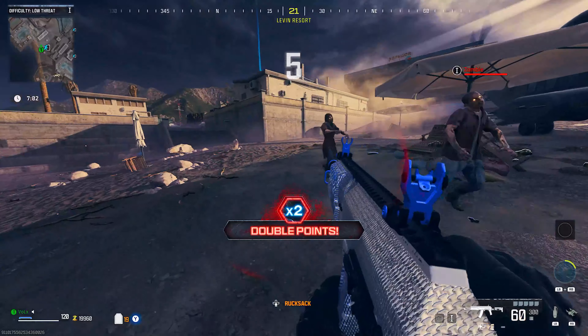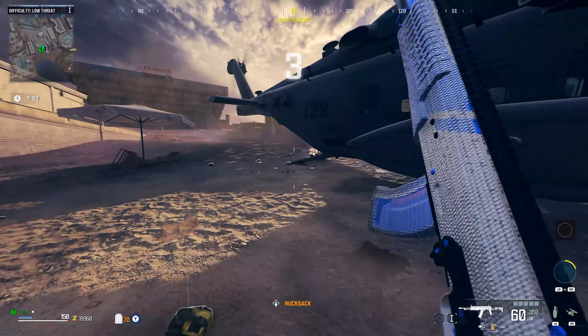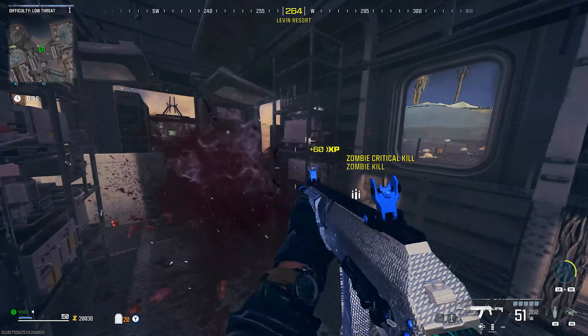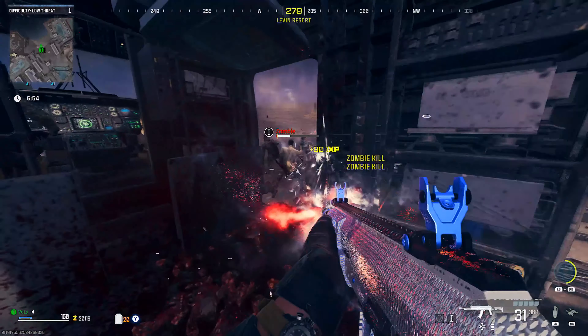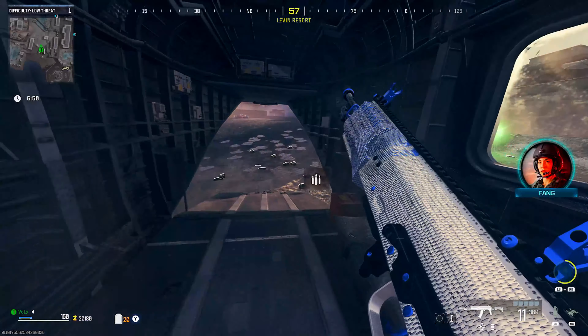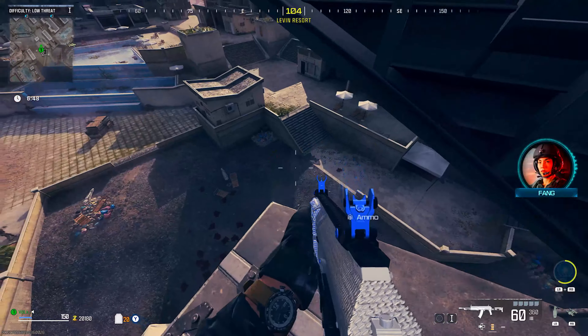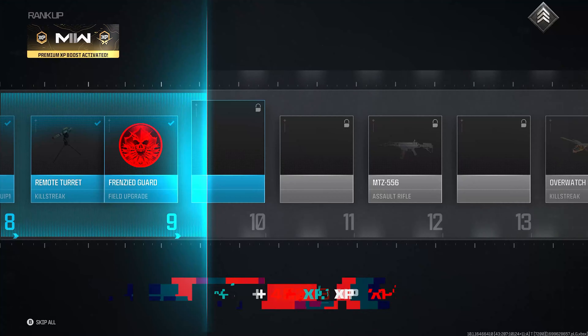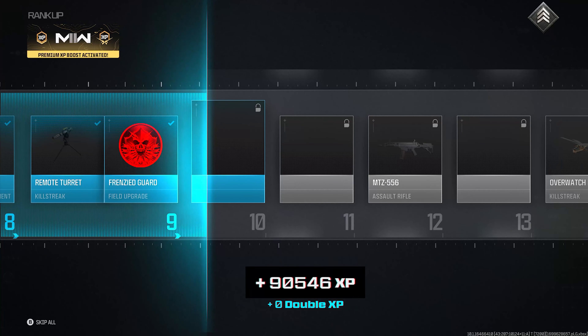After the helicopter has been gone for a minute, the exfil location will activate again and you can start the process once more. Continue doing this until the time is down to about five minutes. This gives you bonus XP for completing an exfil each time. Once you're satisfied with the XP and weapon levels, do the final exfil before time runs out and you'll see all the XP you've received.